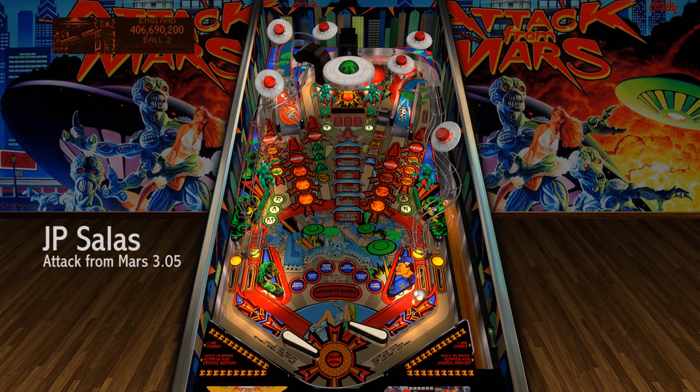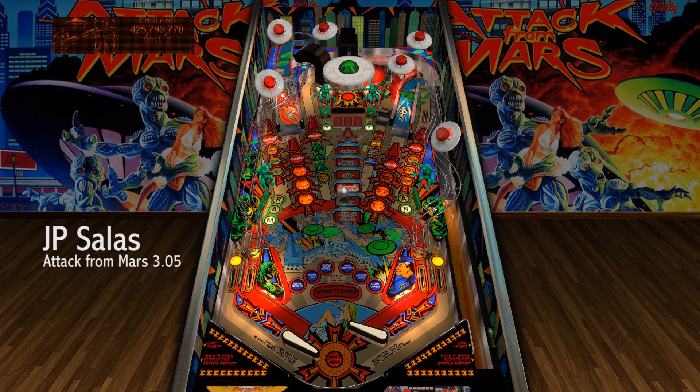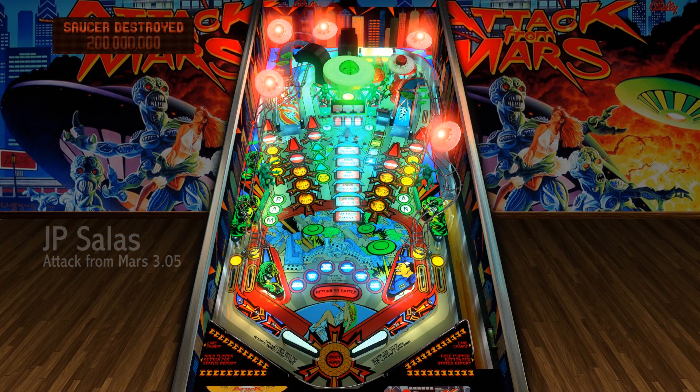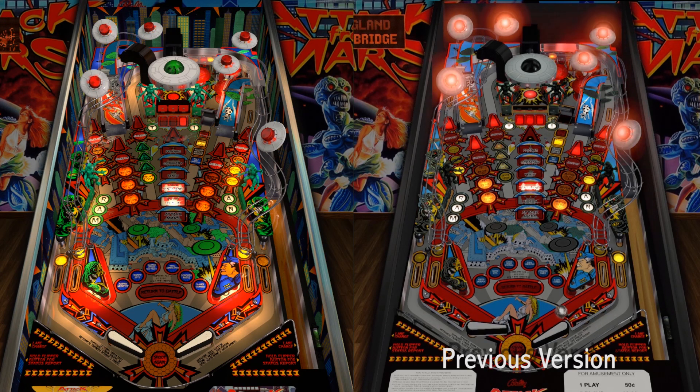The first table upgrade is JP Solace's Attack from Mars Version 3.05. This is a graphically updated version of the 2.0.1 Attack from Mars table, which plays the same as the old version but is much nicer looking. I really like the high-gloss sepia playfield and other visual improvements to the table, without resorting to transforming it into a dark table. Very classy, good to go.